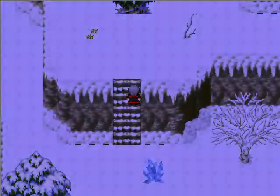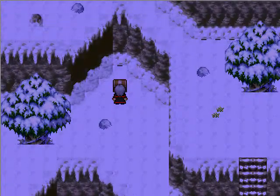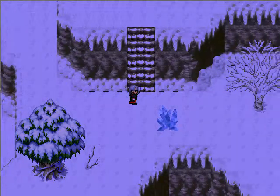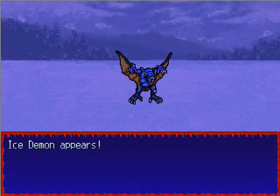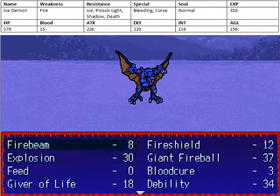Anyway, let's head up here now. Or maybe not, because I forgot a treasure chest. A single ice dragon for once. Here we get a vampire ring if you want one — increases our healing rate by one. And here we have the second kind of enemy: the ice demon. Finally, took long enough.